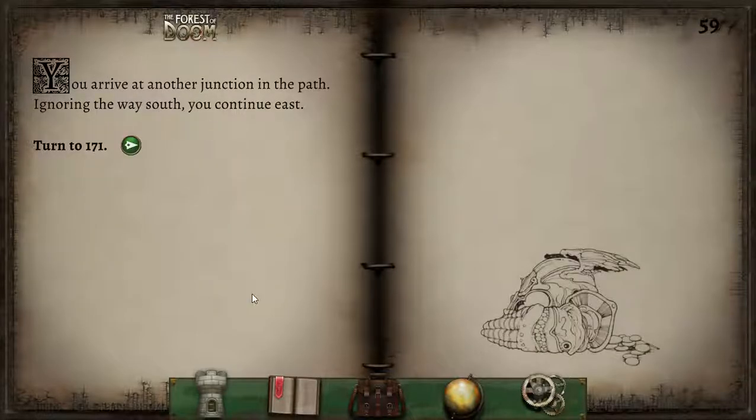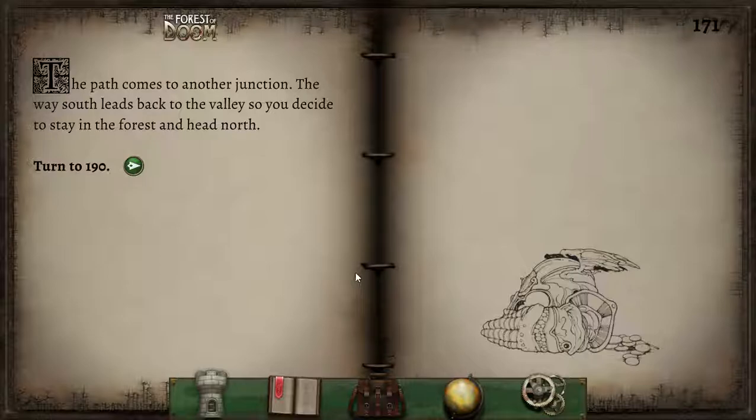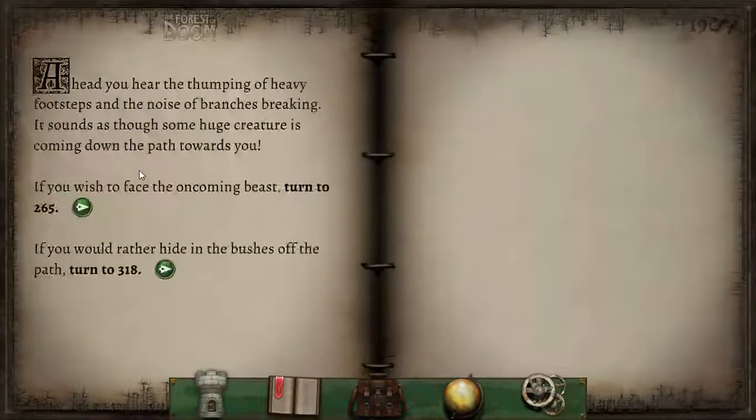You arrive at another junction in the path — ignoring the way south, you continue east. The path continues to another junction. The way south leads back to the valley, so you stay in the forest and head north. Ahead you hear the thumping of heavy footsteps and the noise of branches breaking. It sounds as though some huge creature is coming down the path towards you. Let's face it — look at those tiny little trees. The thumping and crashing gets louder and suddenly you see a huge leg appear in front of you. Looking up, you see that the leg belongs to a man some five metres tall, wearing green canvas clothing and fur boots. He appears to be in a hurry, crashing through the undergrowth as though it isn't there. He is a forest giant! On seeing you, his eyes widen and he raises his great wooden club. We shall fight the giant.